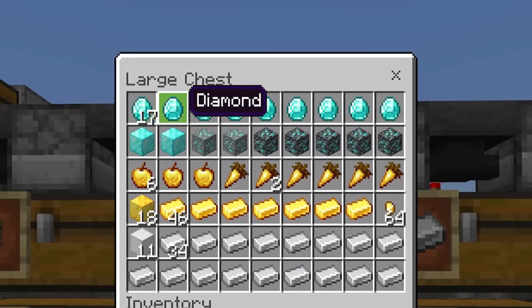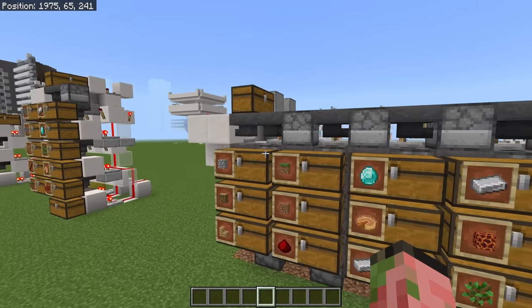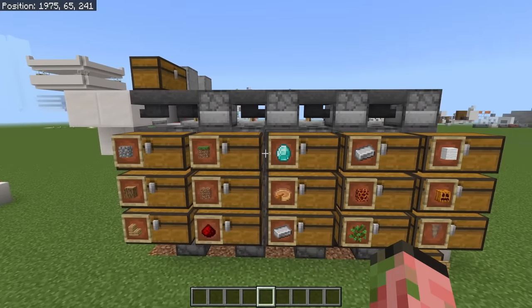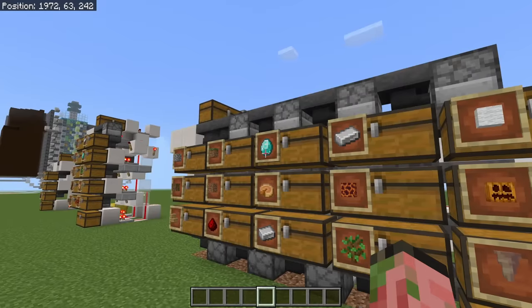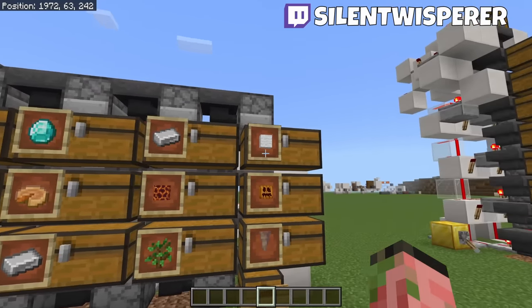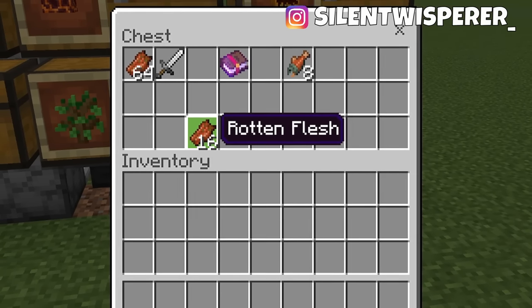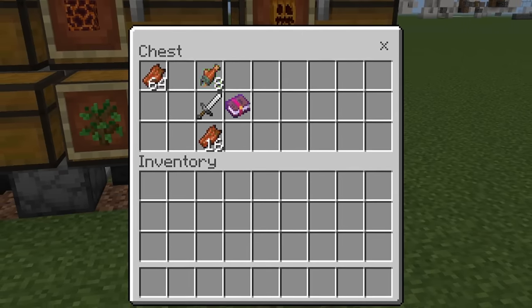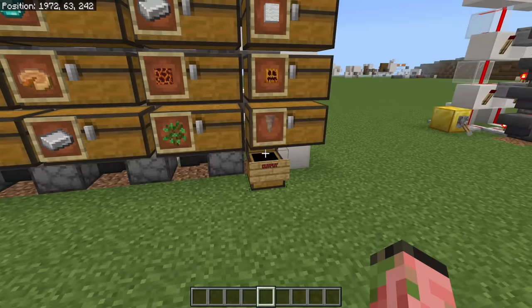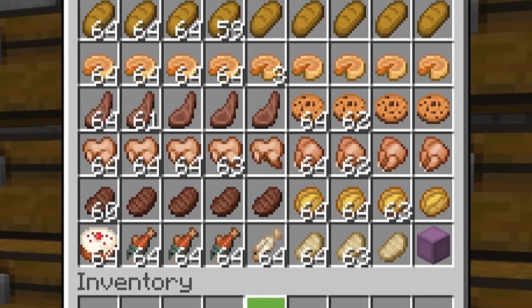As you can see, it's putting our diamonds into the valuables chest where they belong. This system is completely lossless — items will always end up in the chest that they are supposed to. There are only three times that items will ever end up in your overflow chest: one, if you're not sorting them, like rotten flesh; two, if they're non-stackable items; and three, if you ran out of room. We got some cooked salmon in here because we ran out of room in this chest — there's just nowhere else for them to go.